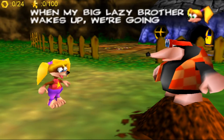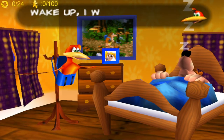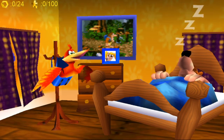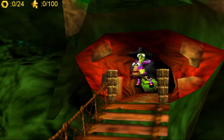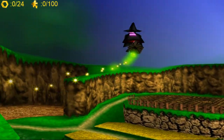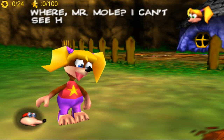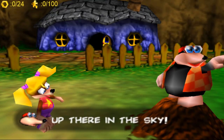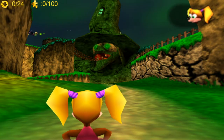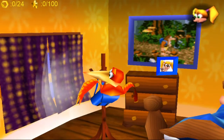That character there is Tooti, Banjo's sister — I think they're both bears. We're about to meet Kazooie, the other main character. I'd argue Kazooie is actually more useful; you can even see Banjo is just sleeping while his sister's about to get kidnapped. Shout out to Kazooie for being awake when things go bad. Banjo could probably sleep through anything — I've actually slept through fire alarms before, so I relate.